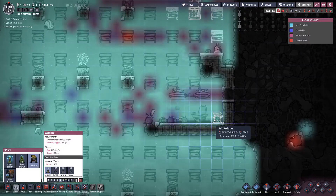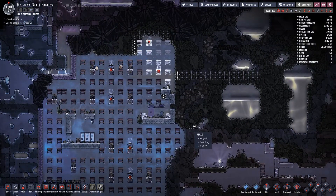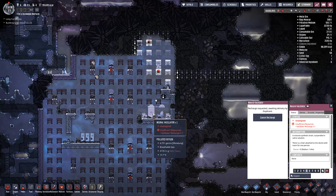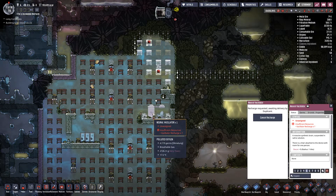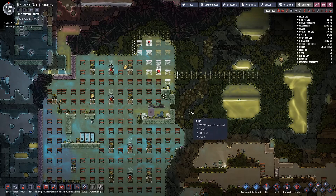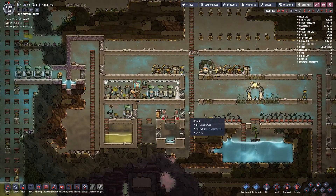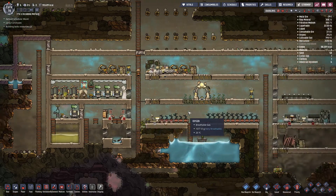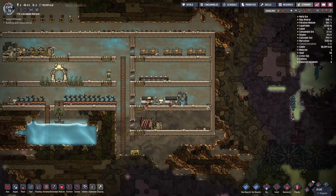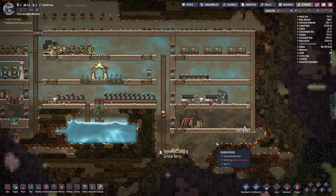I should probably take one or two of these and place them. Neural vacillators can be recharged, but they require a vacillator recharge item. I have never made them or found them, so I'm not sure how hard they are to make, but if I remember correctly they are quite expensive and hard to make.